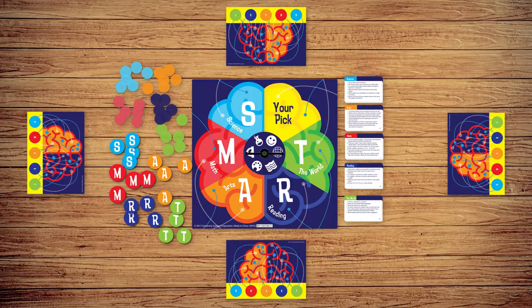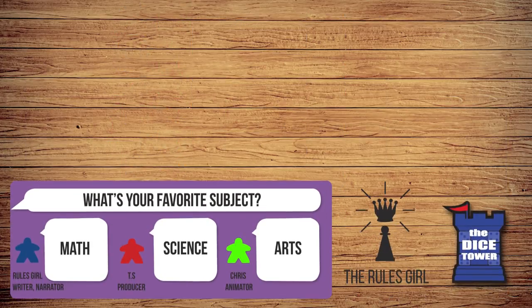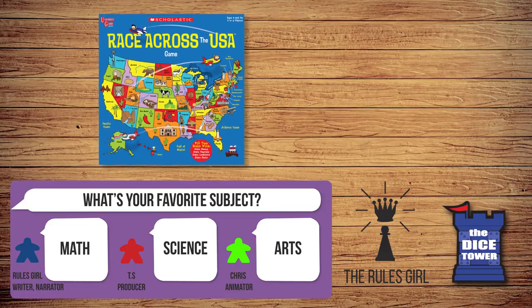The youngest player goes first. If you like the Scholastic Brainiac Game, you might also like the Scholastic Race Across the USA Game, a geography learning game from University Games. If you enjoyed this video, consider liking it and subscribing to the Dice Tower for rules explanations, reviews, and more.